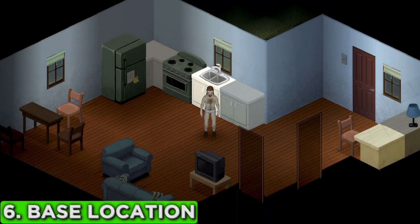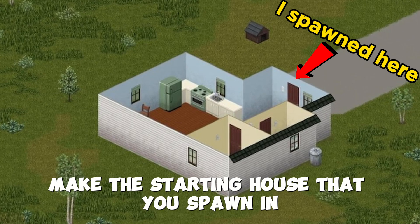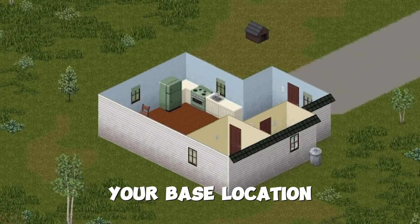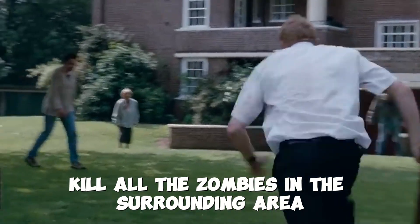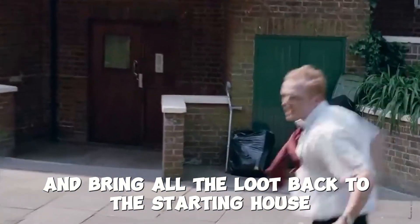Tip number six: depending on where you spawned in Rosewood, make the starting house that you spawn in your base location. Kill all the zombies in the surrounding area, make sure it's safe and secure, and bring all the loot back to this starting house.